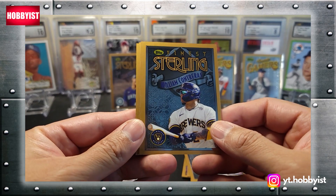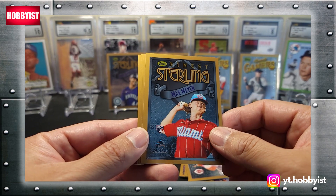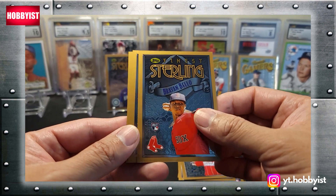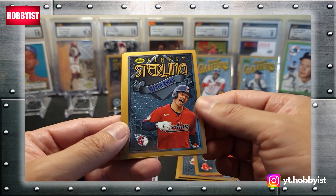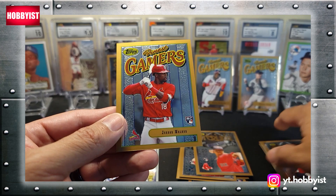Next pack starts off with a William Contreras. Max Meyer rookie. Brian Baio rookie. Steven Kwan. And a nice Jordan Walker rookie.